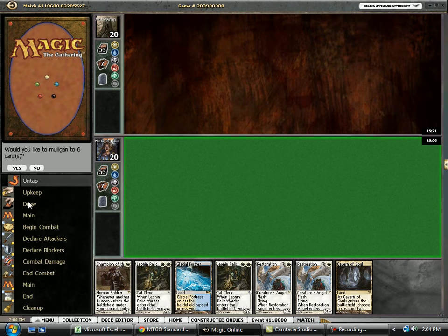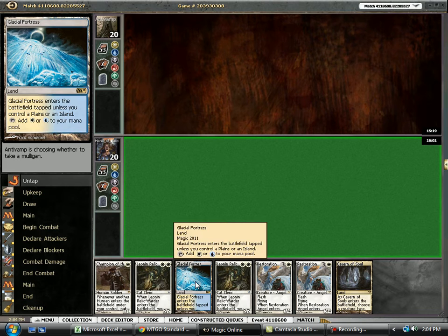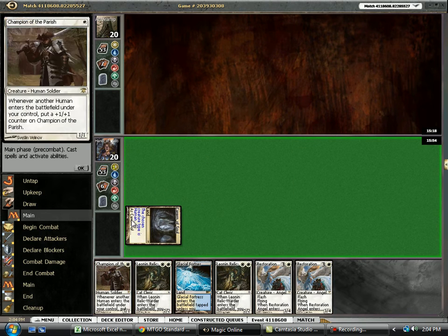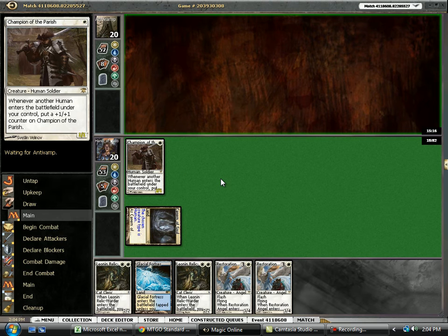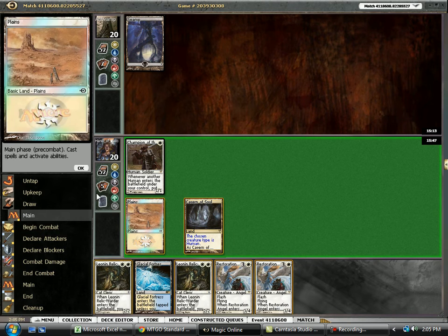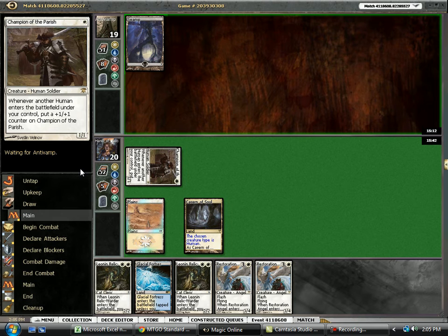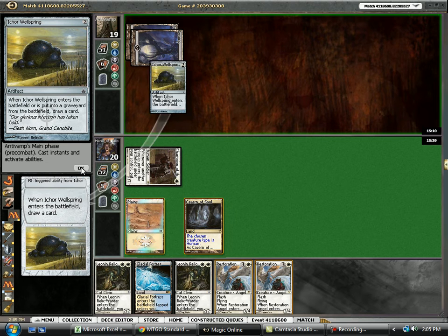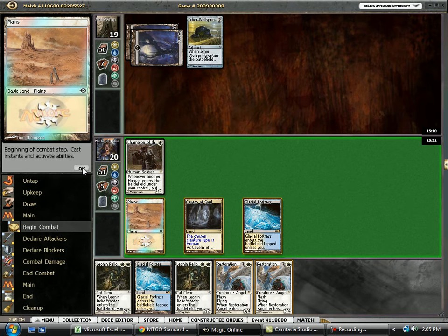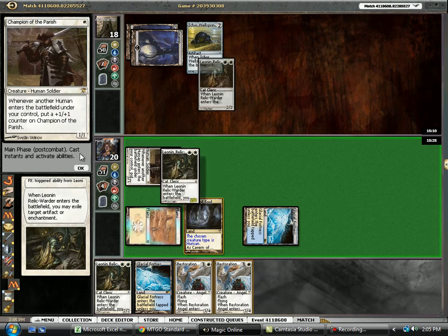Going to be on the play here. This hand — eh, seems okay. We definitely need a little bit more mana, but I think it's fine. And luckily, there's the mana. Unfortunately, we can't cast Relic Warder because we don't have a second white source yet, but that's fine. Hopefully we can pick off one of his amulets or something like that. Here, we just want to keep bashing, so we're going to go ahead and Relic Order that.